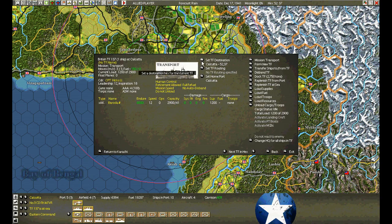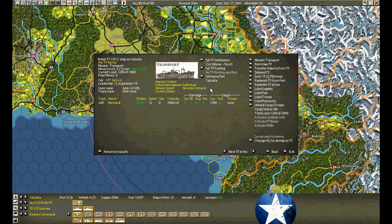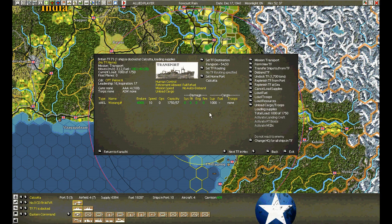We're sending another one out to resupply — a Blockade Runner. Here's another Blockade Runner. We'll order it for Cox's Bazaar. Another ship is heading for Rangoon.